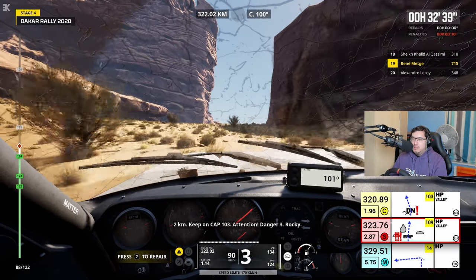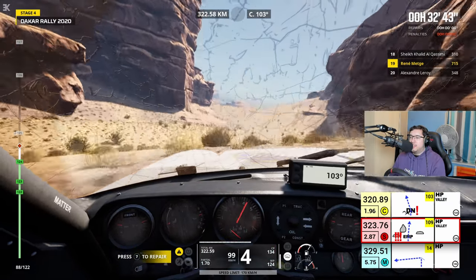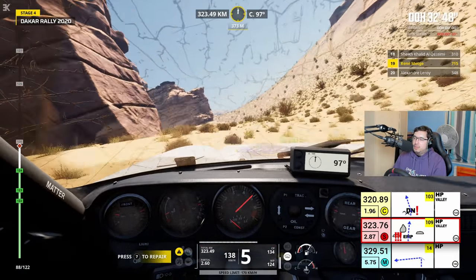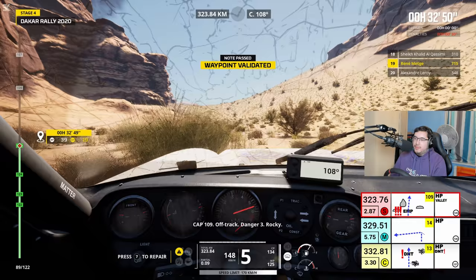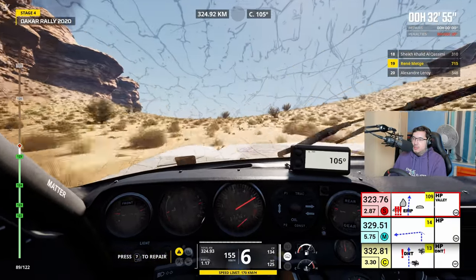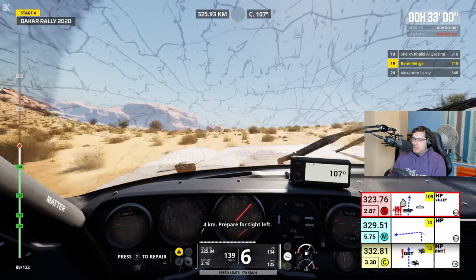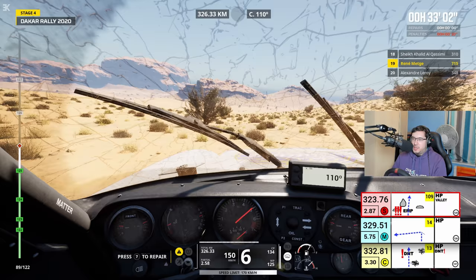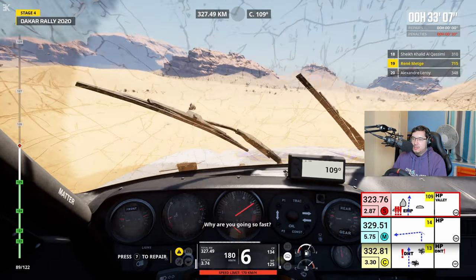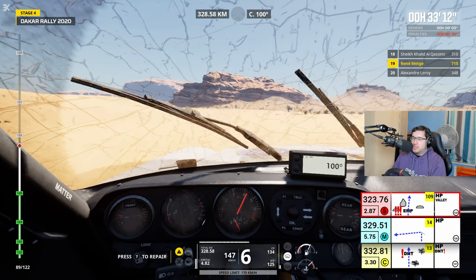2 km, continue sur cap 103. Attention, danger 3. I'll have to check that at the next control zone. Cap 109, hors-piste, danger 3. 4 km, virage serré à gauche. Ages to the next waypoint — heading back into the desert. It's the organisers. Sorry, I got distracted.